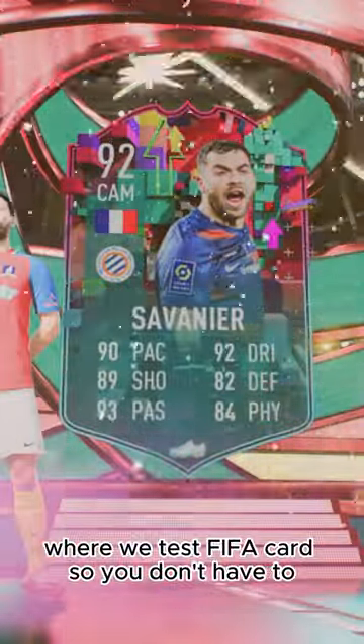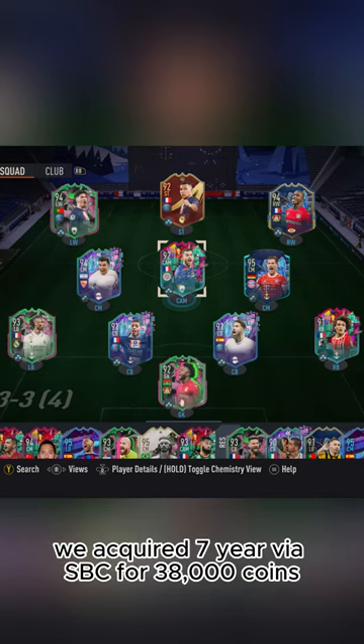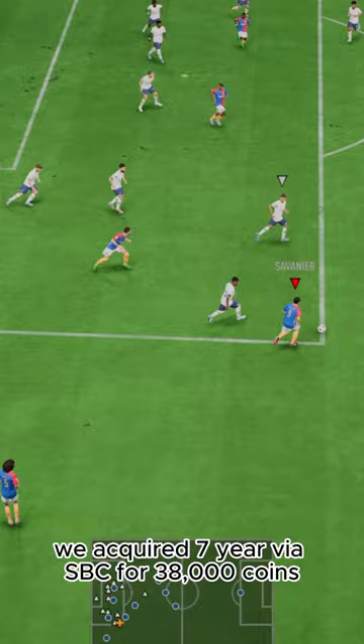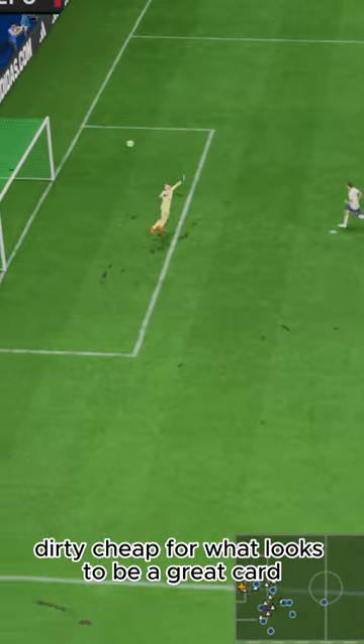Welcome to Baller or Bust, where we test FIFA cards so you don't have to. Today we've got this squad with Level Up TG Savonir. We acquired Savonir via SBC for 38,000 coins — dirty cheap for what looks to be a great card.